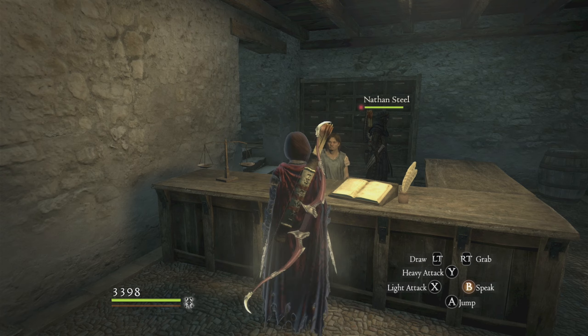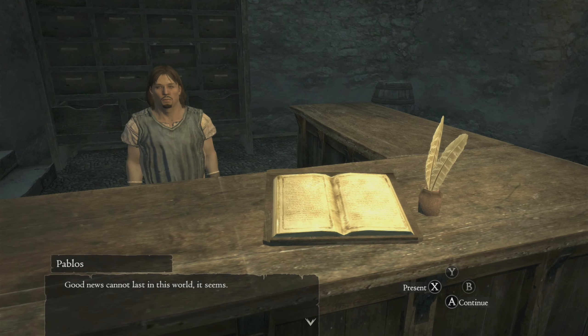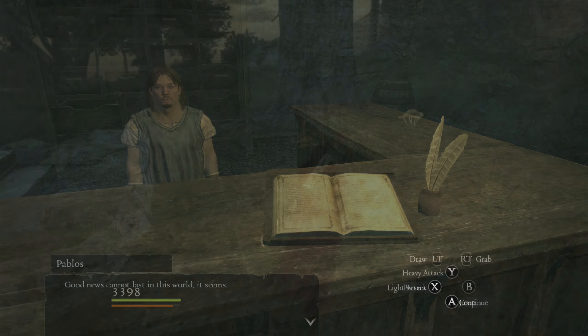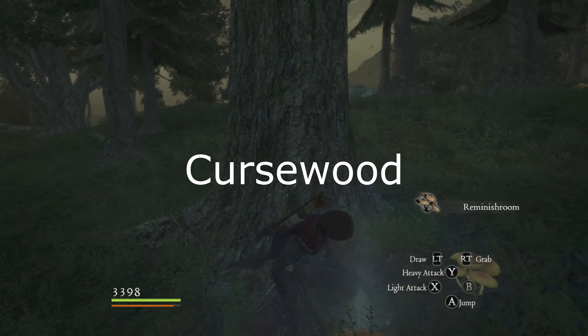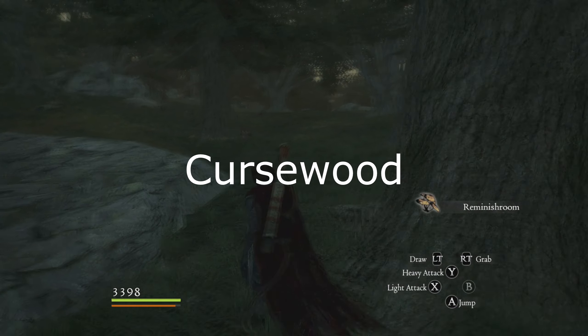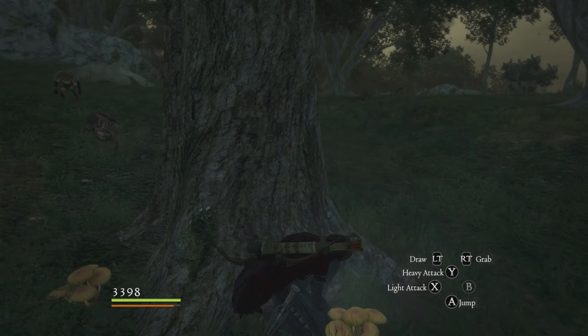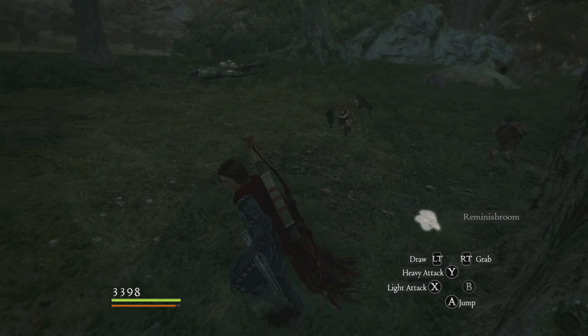I'll be showing some locations — not exact locations, but hopefully familiar locations where you can get them. The ones you can get early game are Reminish Rooms, which you can find outside of the catacombs. It's like a whole area — I'm trying to think of what that forest is called — where you can get that.